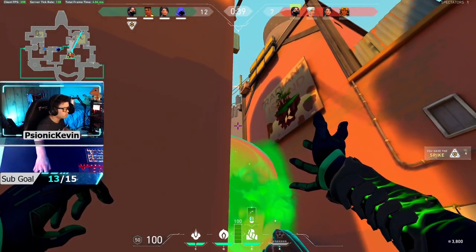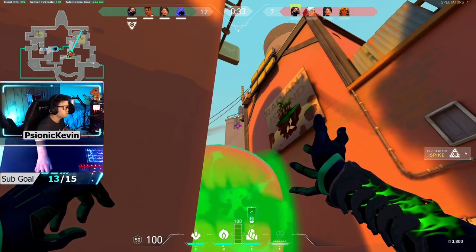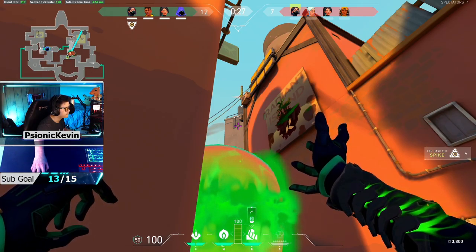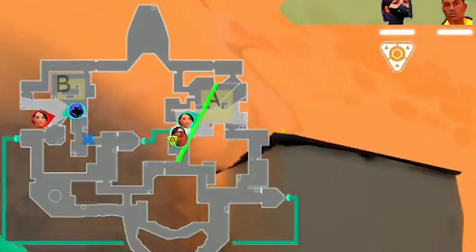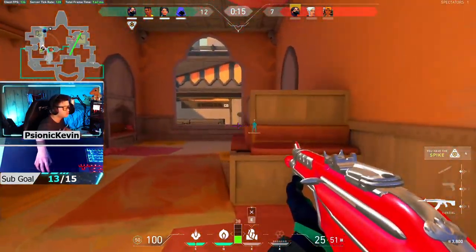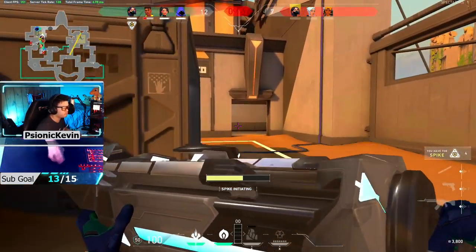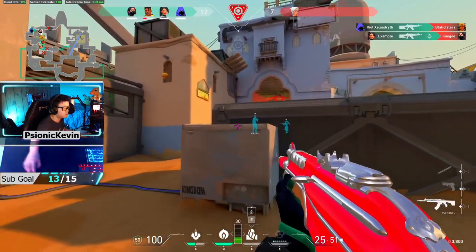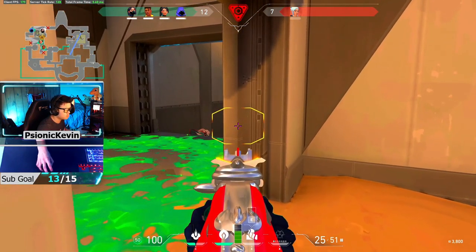In this first clip it's a 4v4 situation and we have our Omen lurking in B hookah area while we're setting up for an A execute right when the poison orb is about to fade. As we push up I see someone spotted on the mini map and a pick gets made on B, so I call for a rotate over to B and we make it with just enough time to comfortably get a plant and secure site. Knowing that Viper ulted on A and there was probably someone else on site, once we got that pick on B I called for an instant portal play because we knew there would be at most one more person on B site, and this play ended up closing out the match for us.